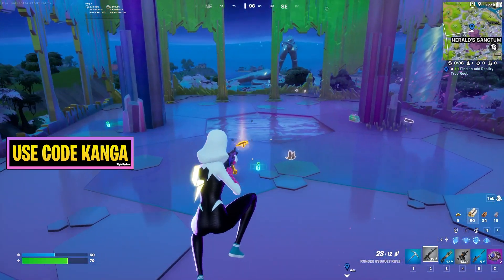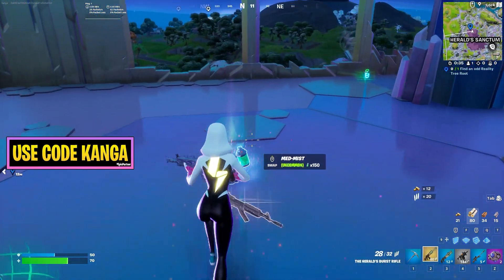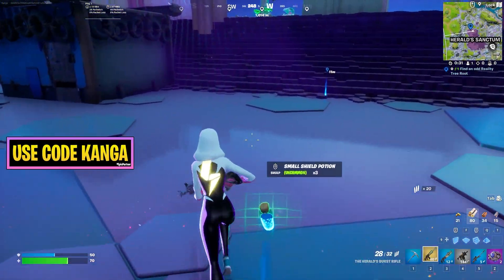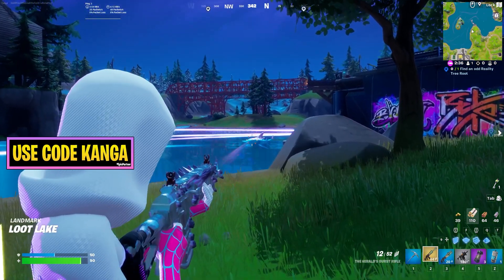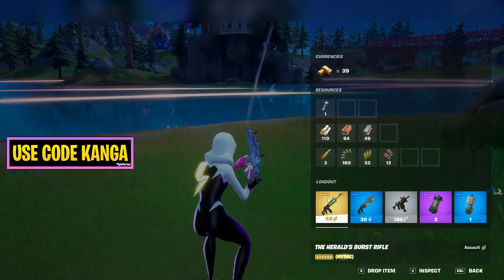She's going to drop the Herald's Burst Rifle mythic weapon, as you can see right here. This weapon is very, very strong. I'm in a custom game right now, so I'll use this shark as an example of just how good this weapon is. It bursts four bullets at once.